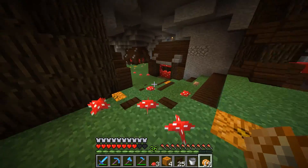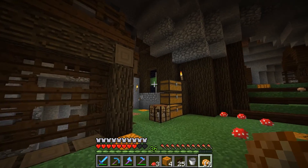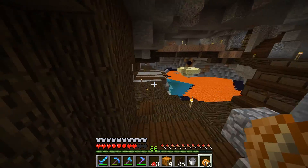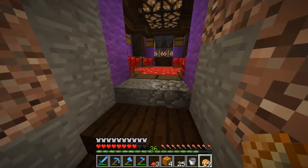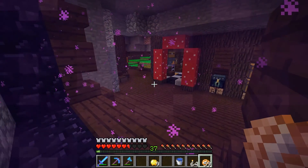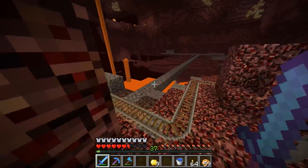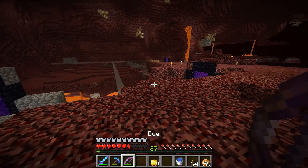Now that we actually have a village open again — open for business with villagers running around — I want to go over to our villager curing place. I'll have to go make some weakness potions and get some golden apples and then we'll head over there and get some villagers made so we can fill up our village a little bit more. I realized that I accidentally ate all my apples recently. I had a big stockpile but — whoa, there's creatures. Let's get out of here.